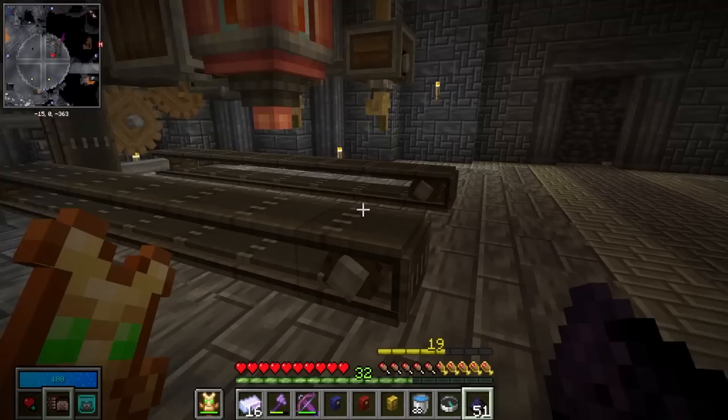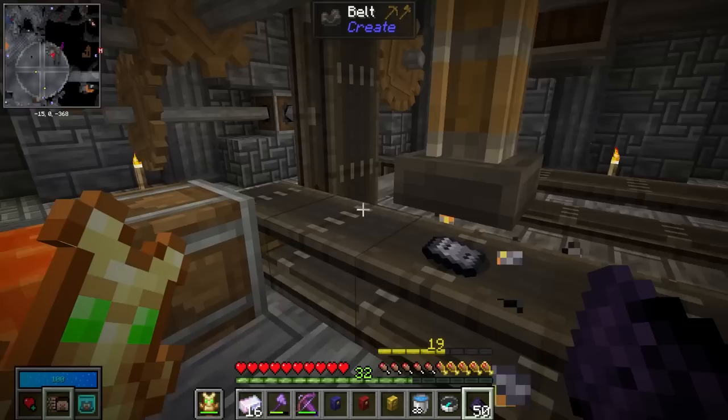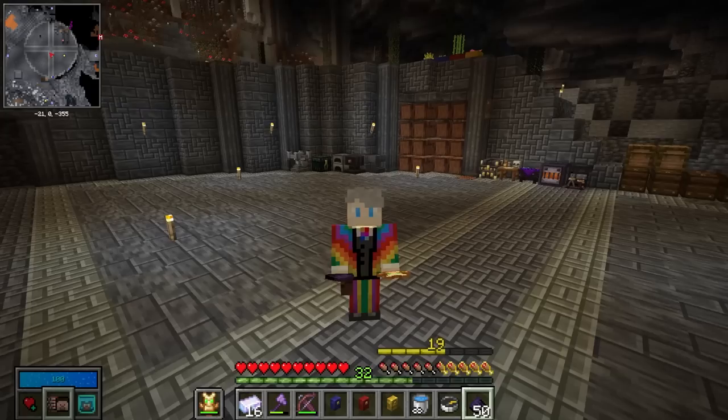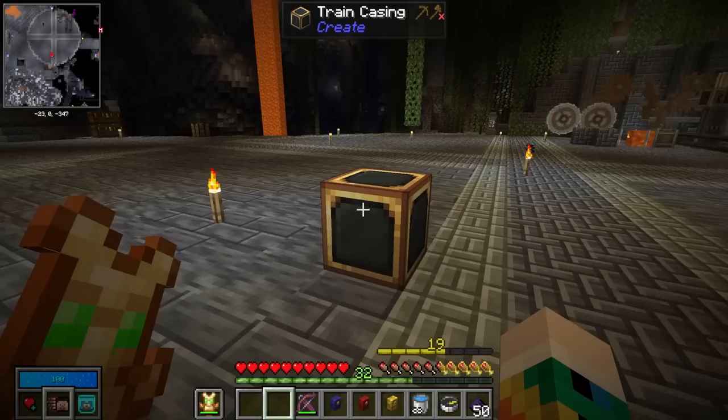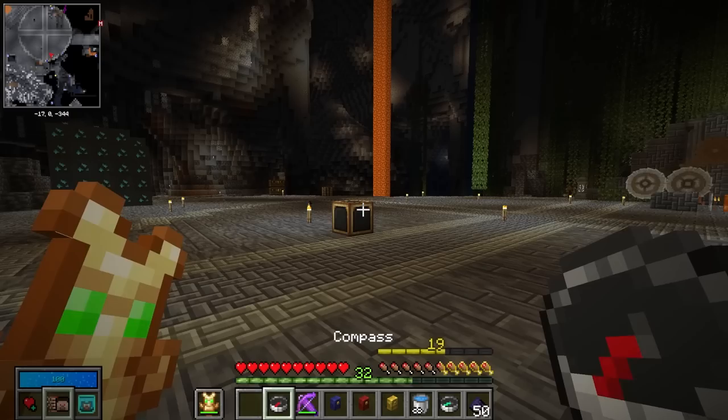We also needed some sturdy sheets in order to make some train casings, so I made this machine behind us which I can use to turn powdered obsidian into sturdy sheets — just go stamp stamp stamp and there we go. To make our train casings we simply combine a chromatic iron block, a block of brass, and a sturdy sheet, and that gives us our train casings.